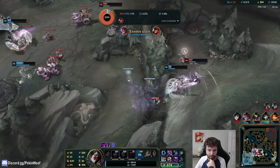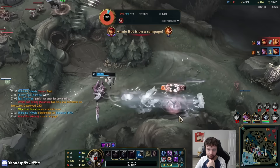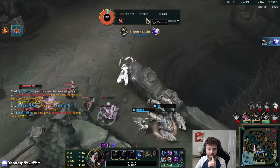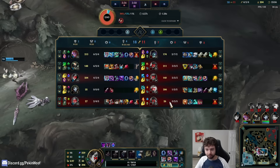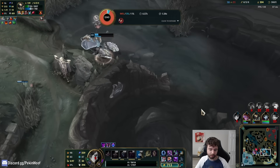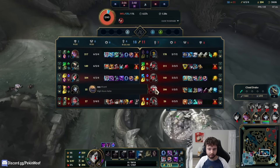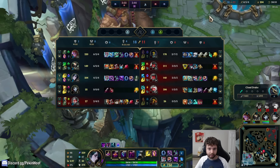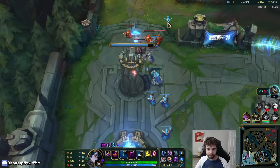If Leona had pressed E when I missed my ability, would she have saved me if she just immediately committed? We were going to get the dragon it seems — that'd be really good, unless Yorick stops it. He's low, but Skarner is even lower. Yeah, I guess we can't do the dragon. I don't think TPing for it would be that good for us either.